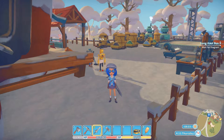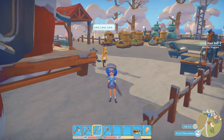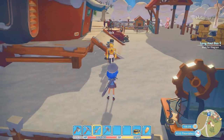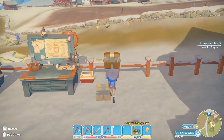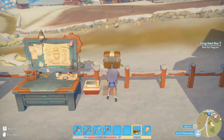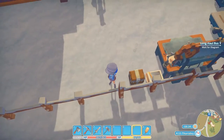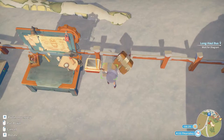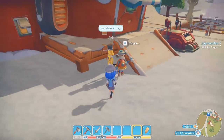Hello everyone and welcome back to episode 56 of My Time at Portia. We're going to check if we've got some mail so we can build the long-haul bus. Akka's here to come and see Lara. I've got this helper box which I want to place down just to see if that helps — no pun intended. Akka, is that the right way around? It doesn't look right. Hang on, that looks bare now.